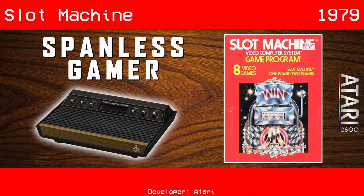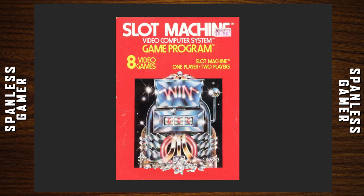In what might be the most exciting episode yet, we are playing Slot Machine for the Atari 2600. Slot Machine came out in 1979, and we can see from the box here we've already won, so we don't really need to play this game. Alright, I'm just kidding, we'll play it.